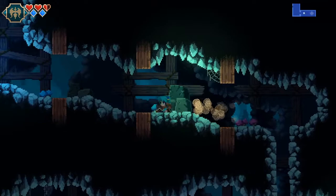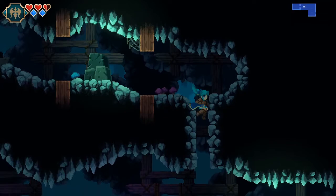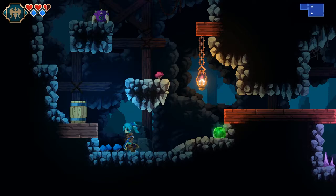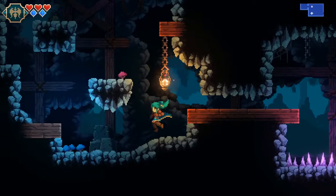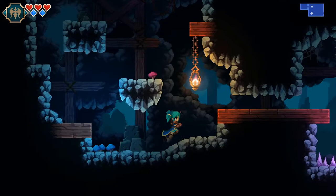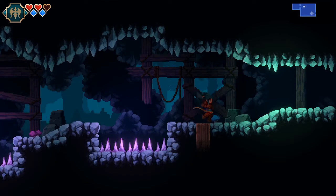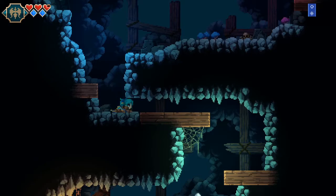One thing I'm not a fan of is no downward whipping - no upward whipping either for that matter. Maybe it's just really hard to do, but man, it's nice to be able to whip in any direction like in Super Castlevania 4. I don't even need the full eight-way - at least up and down is nice. It's just so weird why that's so taboo among Castlevania games and games that try to be Castlevania. The controls here are solid, I just wish there was a little more freedom with the whip.